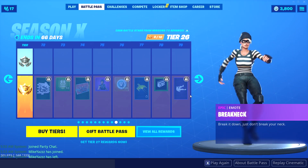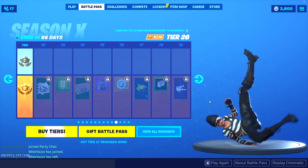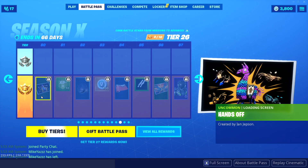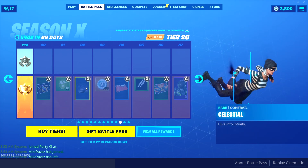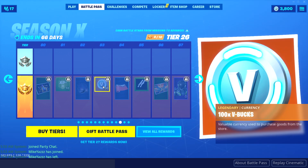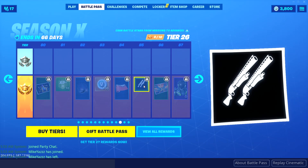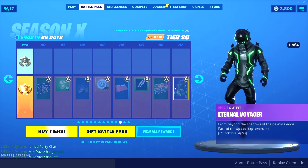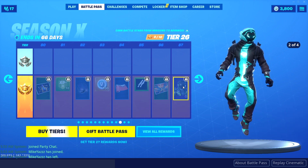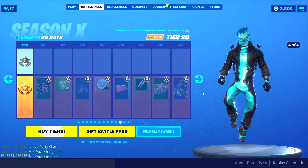We need the good emote — I think it might be good. All right, here we got a good emote. Hands off, XP. Cluster — this is the galaxy back bling, but you don't need the 100 V-Bucks. Scavenger wrap, double pump, eruption, eternal voyager — comes in green, kind of like a turquoise green without a head, and then the turquoise without a head.